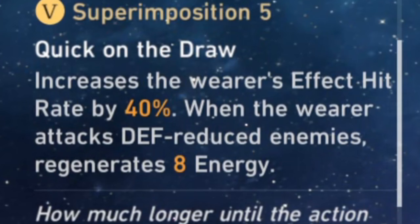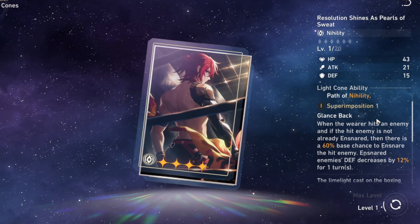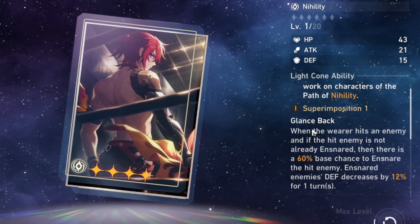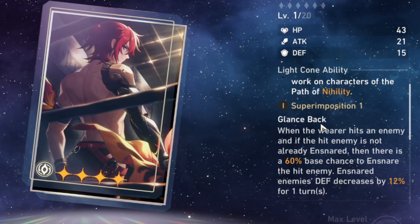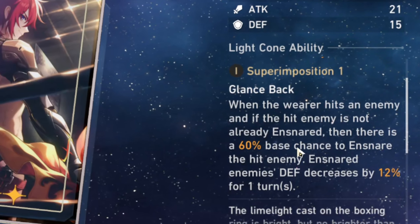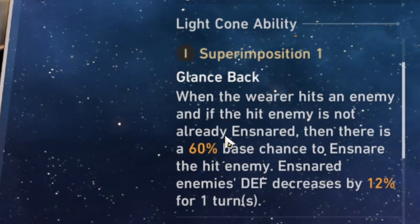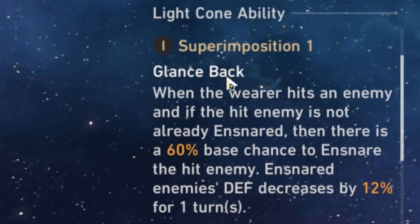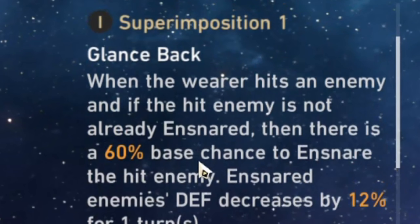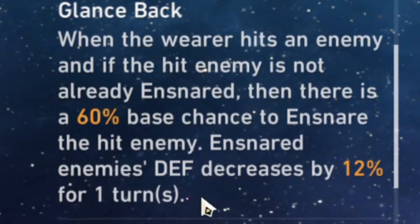Then we also have another option: 'Resolution Shines As Pearls of Sweat.' This is a decent option for him as well, but do know that this light cone does not provide any Effect Hit Rate whatsoever, so you may have trouble reaching 140% Effect Hit Rate. If you're able to reach 140% Effect Hit Rate through other means, this light cone would work pretty great. And if you have super imposition, it's only going to be easier to apply the defense reduction on enemies.